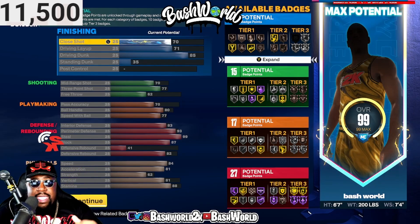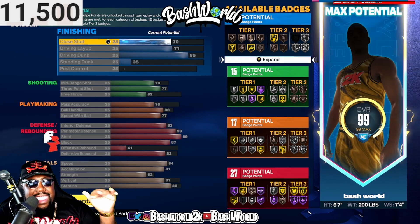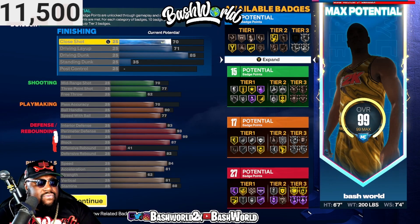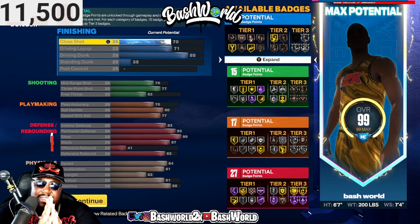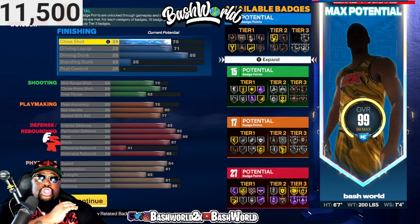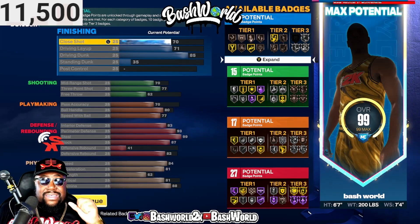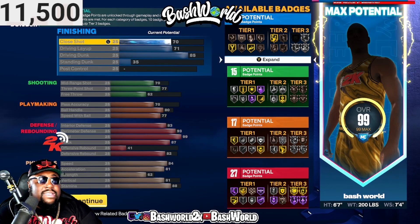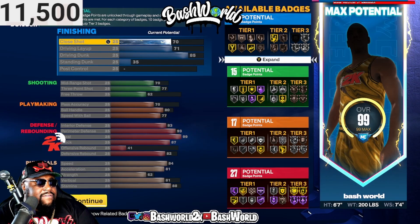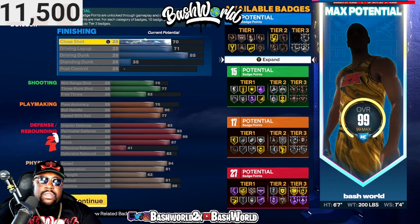Now with the red — defense. Interior defense is 83. Perimeter defense is gonna be a 93. You gotta have perimeter defense — defense is everything in this game. Steel is at 99, so nothing that comes your way, you're taking it — you're snatching it. Block is gonna be at 87. Offensive rebound is at 41. Defensive rebound is at 82. That's gonna give you 27 defensive badges.